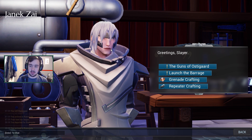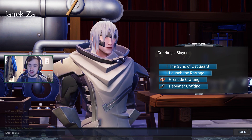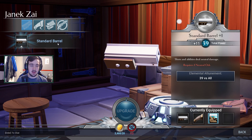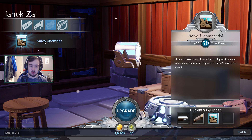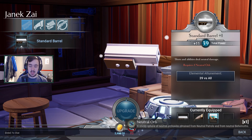He will have two missions for you: 'Guns of Ostagard' and 'Launch the Barrage.' You technically don't have to do those right away. You can also go ahead and craft the guns if you want, but they do require coins and orbs. If you don't have enough right away, you'll have to go kill some behemoths to get those orbs. As you can see here, I don't have quite enough yet to get all the parts I need for the weapon — I have about one left that I need.